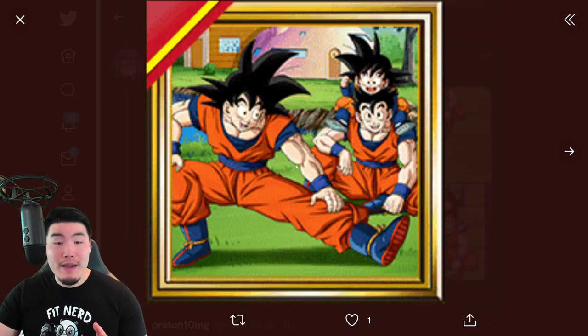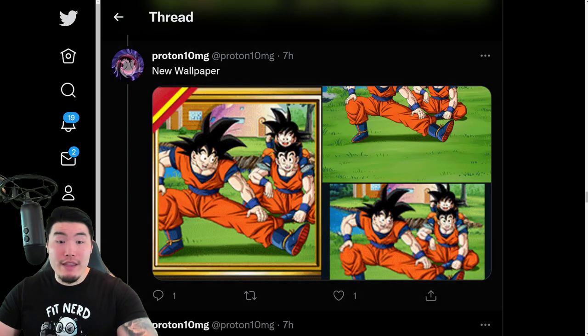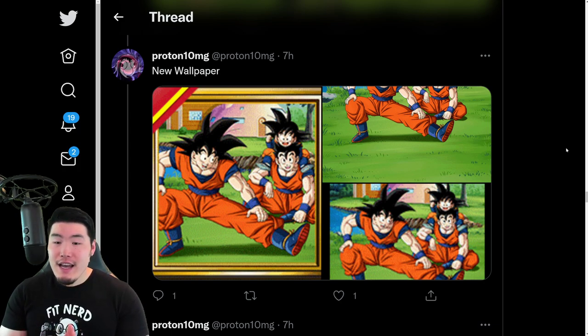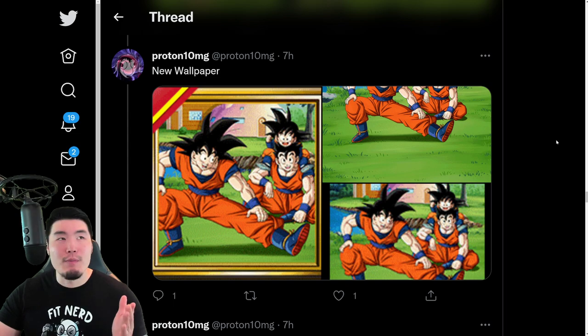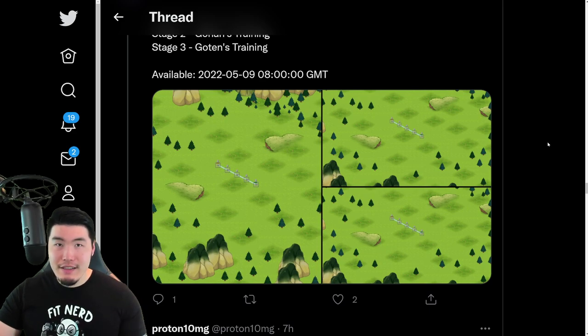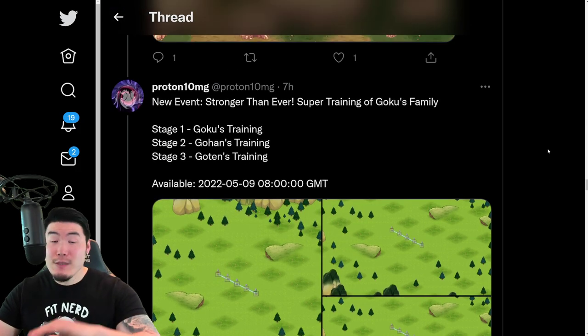There's a new wallpaper which is the Son Family training together — super wholesome. By the way, this is for the upcoming Gohan, Goku, and Goten Day celebration. May 8th is Gohan Day, May 9th is Goku Day, and May 10th is Goten Day. My memory sucks because this happens every single year and I'm still having trouble remembering which day is which, but either way the Gohan, Goten, and Goku Day celebration is coming up, and that's what this is for.